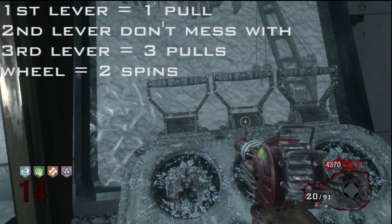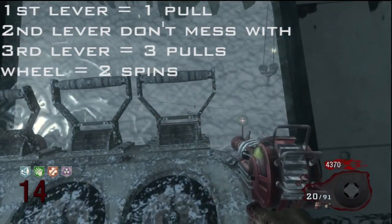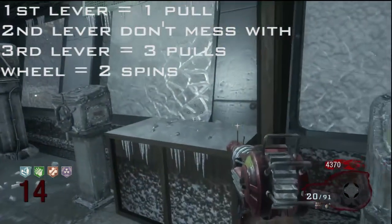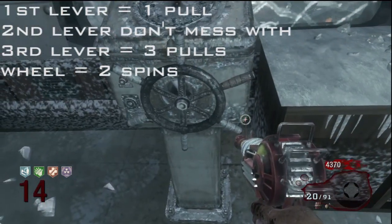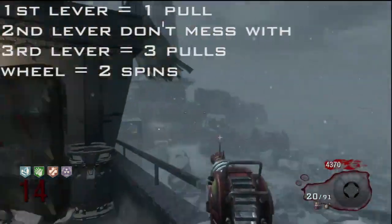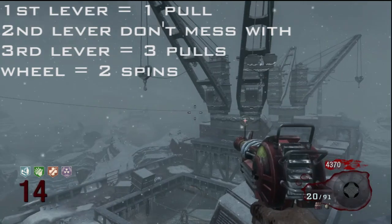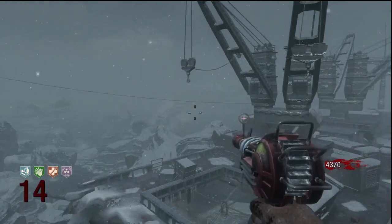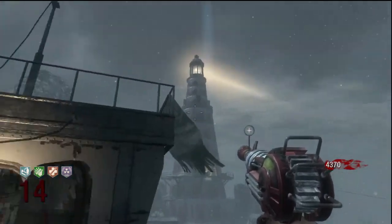Pull the first lever one time — only one time. The third lever, three times. And the second lever — do not mess with it at all. Then turn the wheel to the right twice, just tap it with X. If you do it successfully, you'll hear a ship's horn and you'll know when you've done it. Then you're gonna see the green light from the submarine up to the lighthouse.